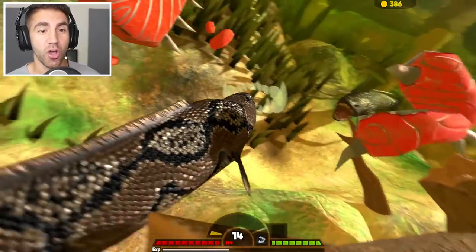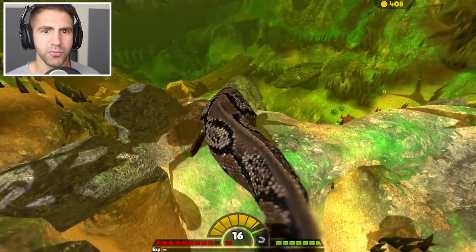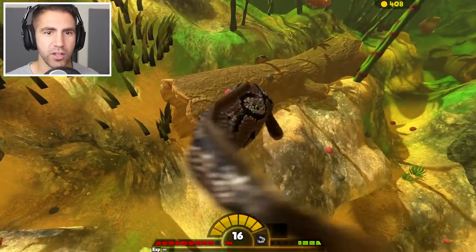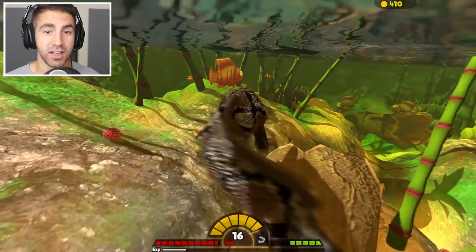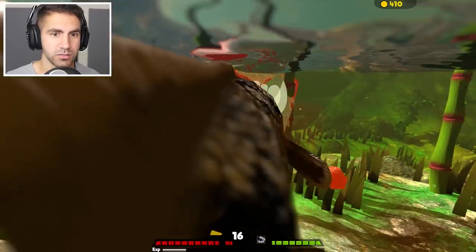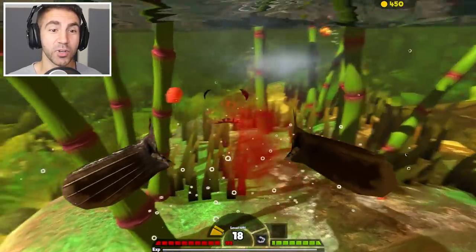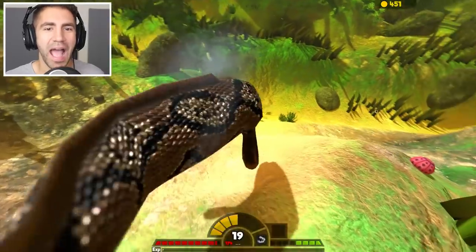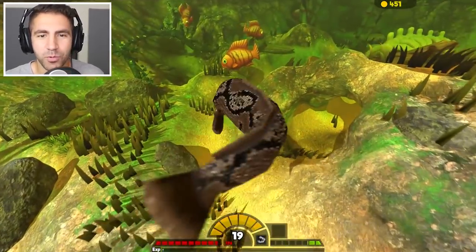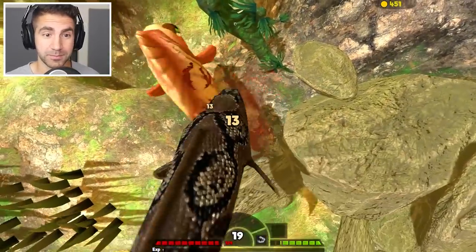When I first saw this thing in the game, I was like, 'This can't be real. There's no way this is a real fish.' But this is a real fish. I Googled it, I went to Wikipedia — it's a real fish. Snake head is a real fish, and apparently it's mainly in Africa and Asia. I sometimes like to read up on this stuff. I like learning about these fish. I'm not a marine biologist, but I like learning about fish. A lot of you guys know a lot more than me about fish.